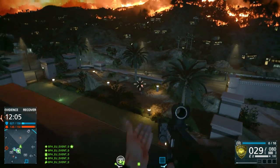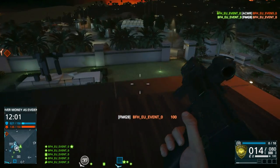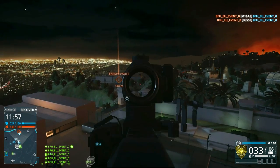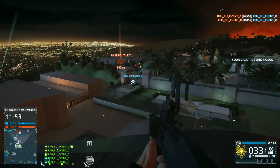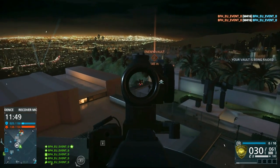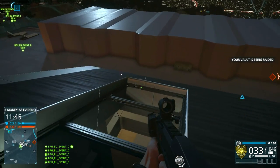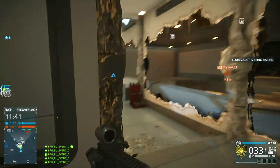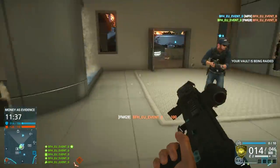Game modes that worked really well on Heights were Blood Money, Team Deathmatch and Heist. Just the location of this map itself seemed to fit those game modes so much more than any of the others. That's not to say other game modes didn't work very well though. Conquest, for example, is spread across the whole map, allowing you to access smaller houses either side of the main mansion, and it's nice and spread out, just like you'd expect Conquest to be.